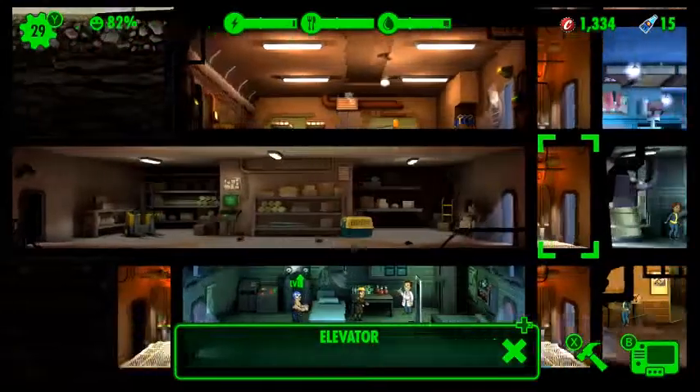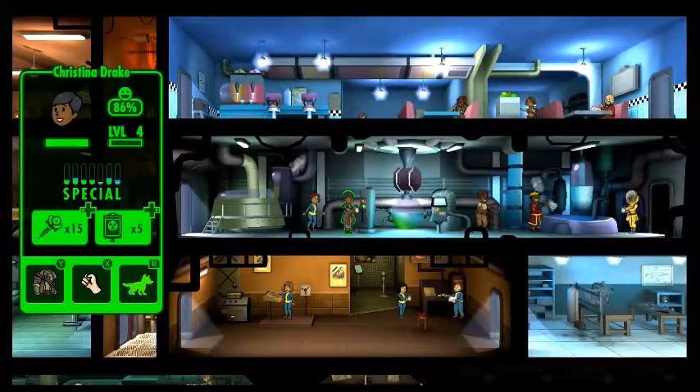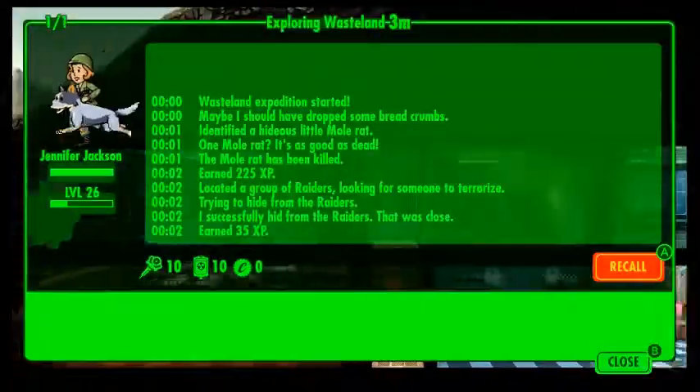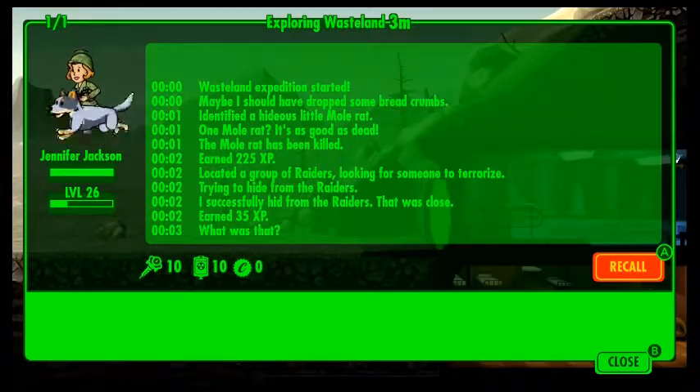There's also the fact that you can sometimes get random attacks and those kind of events while you're sleeping. Also, randomly there will be this cloaked guy that appears randomly. If you find him and press A on him and highlight him, he'll give you resources such as bottle caps and everything.